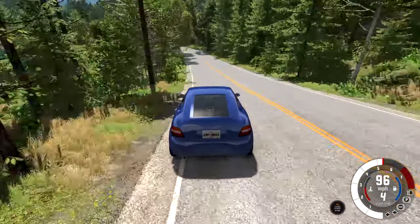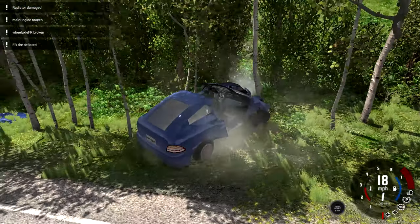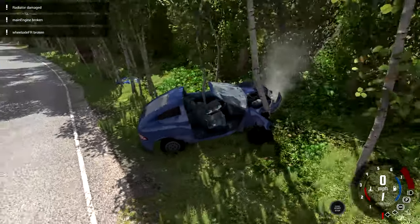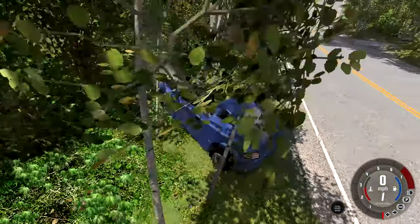This downhill section might be able to reach 100 miles per hour — almost, nope. But we did get a nice crash directly into the trees. I could have avoided the trees, but that would have meant slowing down, which I had no plans of doing when it's that close to 100 miles per hour. Taking a look at the damage here, it held up really well — maybe even a bit too well for that high-speed crash.